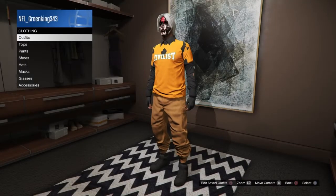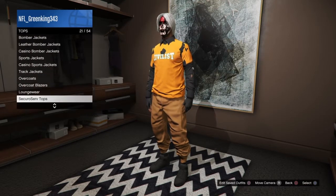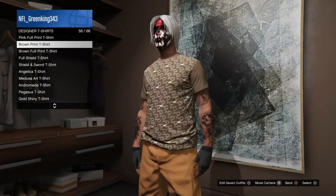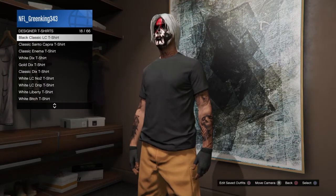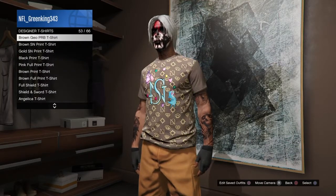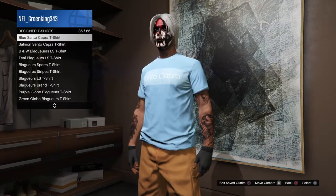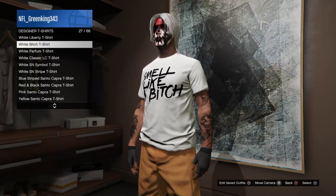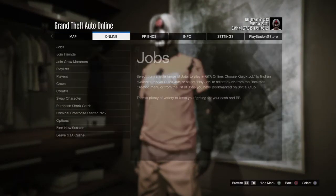From the closet, it's very easy — go to Tops, then go to Designer T-Shirts. You're going to hover over the white 'Smell Like a Bee' t-shirt. If you don't have it, you'll need to purchase it first. Just hover over it — do not equip it — and hover for about three to five seconds. Then click Pause and go to Online.